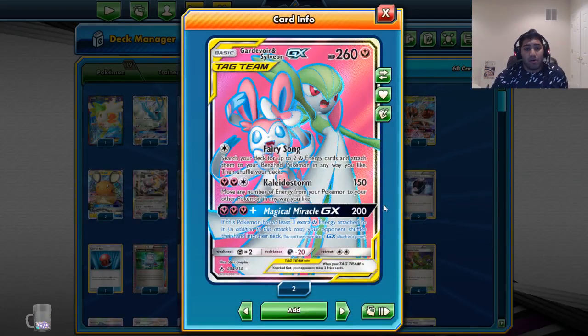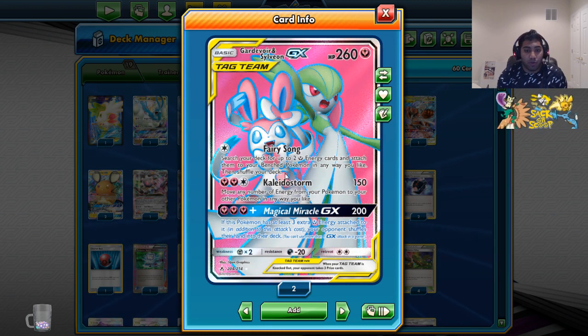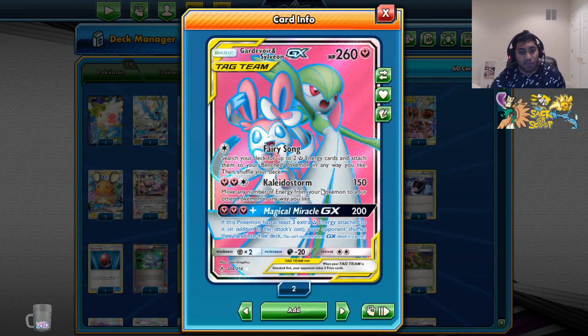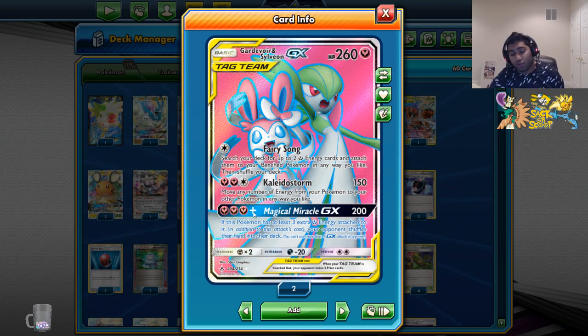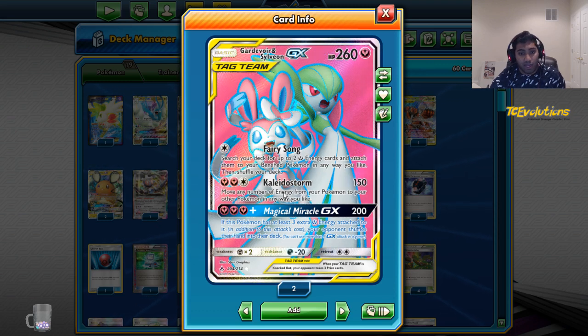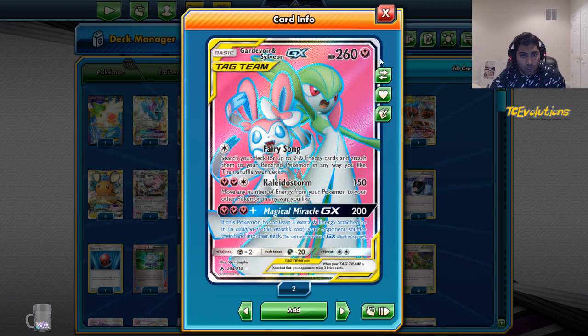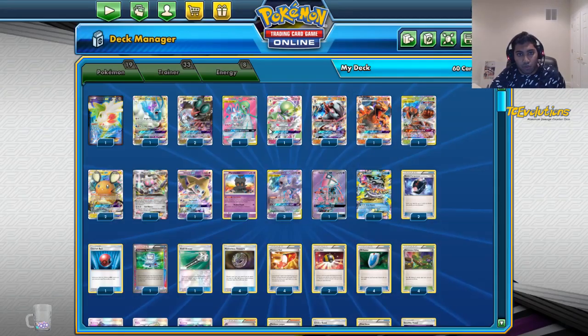We have Gardevoir Sylveon to use Kaleidostorm because Kaleidostorm is super good when we have a really damaged Pokemon and we want to move the energies off the Mew3 and set up for an Ace Rolla or Sky Return the following turn for one energy — just preserve the energy attachments we have on the board. Magical Miracle can be pulled off, but it's very difficult because the deck doesn't run too many energy cards, so Magical Miracle is kind of a pipe dream.